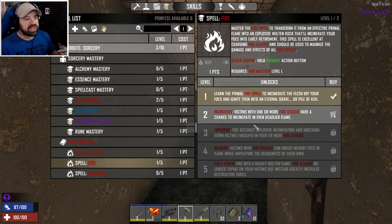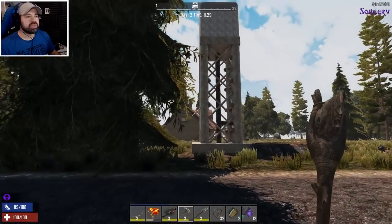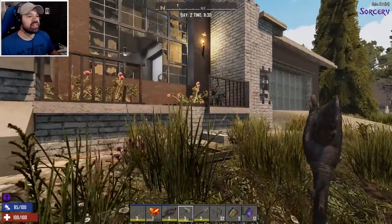We have to get some points and level up because we need to get into the more advanced fire spells. It says victims who have one or more fire stacks have a chance to incinerate, which is amazing. Also apparently as you get deeper into fire sorcery you can heal yourself — that's based on comments you guys were telling me. And as you expand you also unlock things like the right-click functionality in the sorcery mod, which is absolutely amazing. Let's have a look into this building right beside our house.